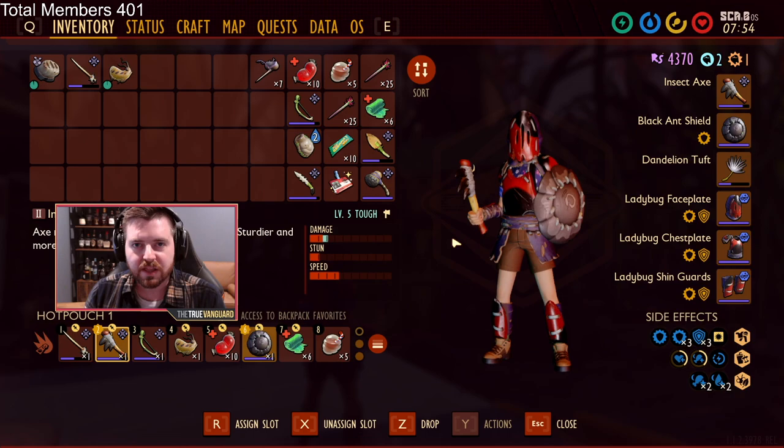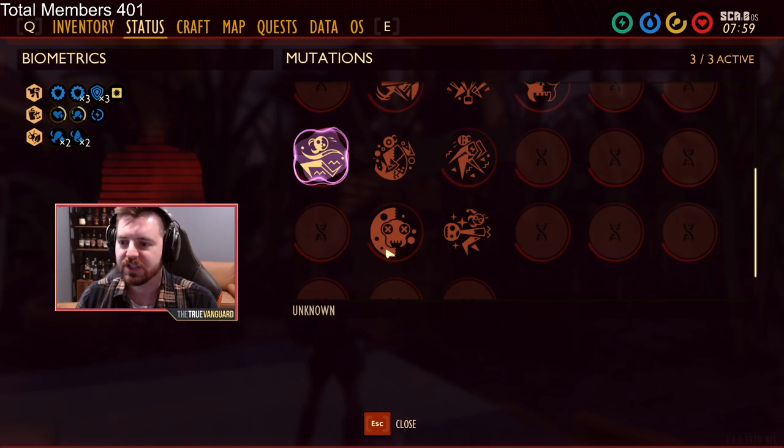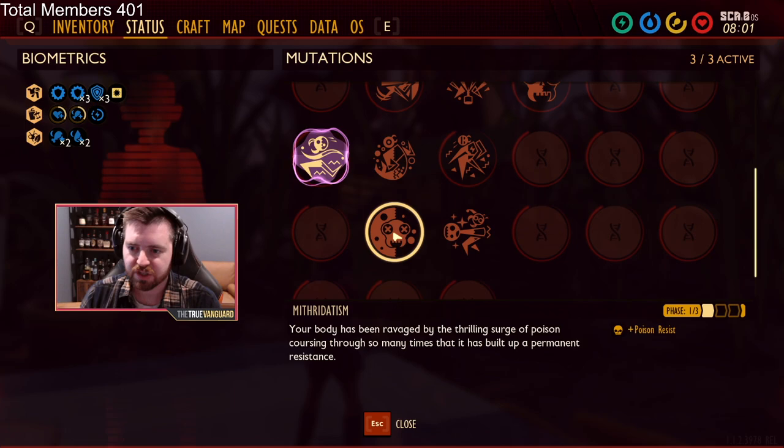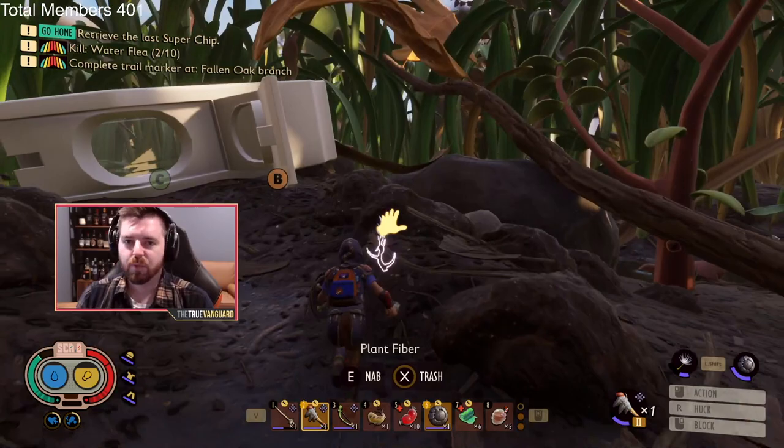We're going to walk up to it, have a fight, it's going to be over in about 30 seconds, get the materials, and walk away — no problem. For the record, you don't have to have the mutation that gives you resistance to poison. If you have that mutation unlocked and want to throw it on, you can — it might help. But our goal here is really just not to get hit. Let's go in there and take care of business.